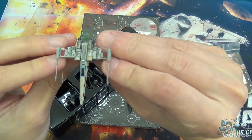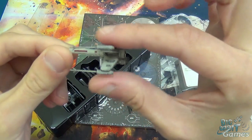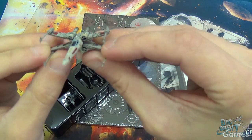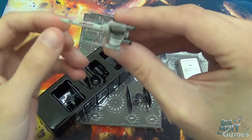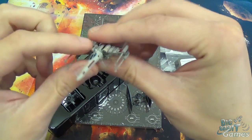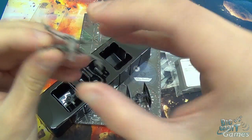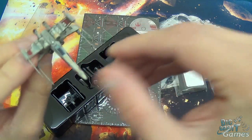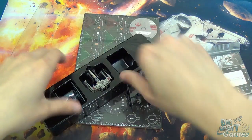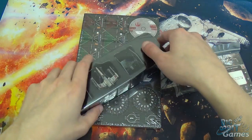The X-Wing also looks very cool with a little astromech just behind the cockpit. The best thing about it is the S-Foils — you can lock them into attack position by opening them, and that is actually relevant to the game. After executing certain maneuvers with the X-Wing, you can close the wings, which makes you slightly worse at shooting. And you're better at shooting when the wings are open. That's a nice little touch. Several ships from the new wave have movable parts.